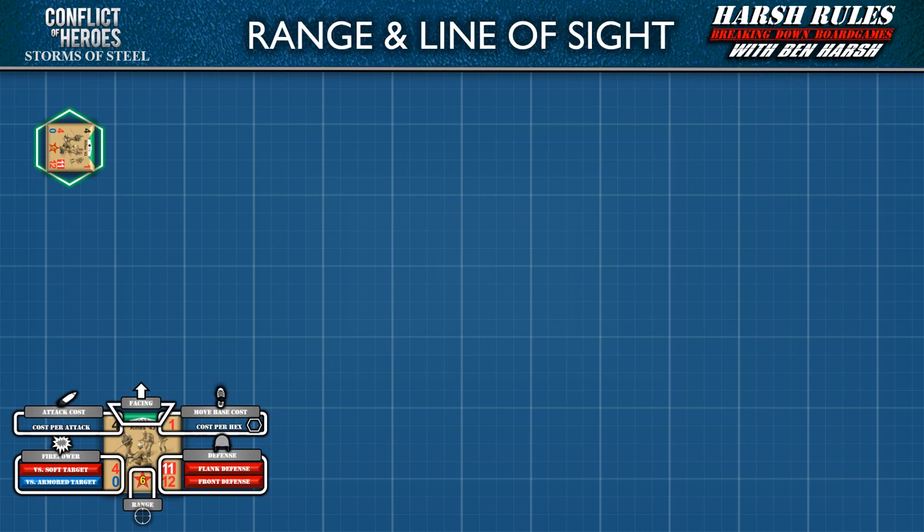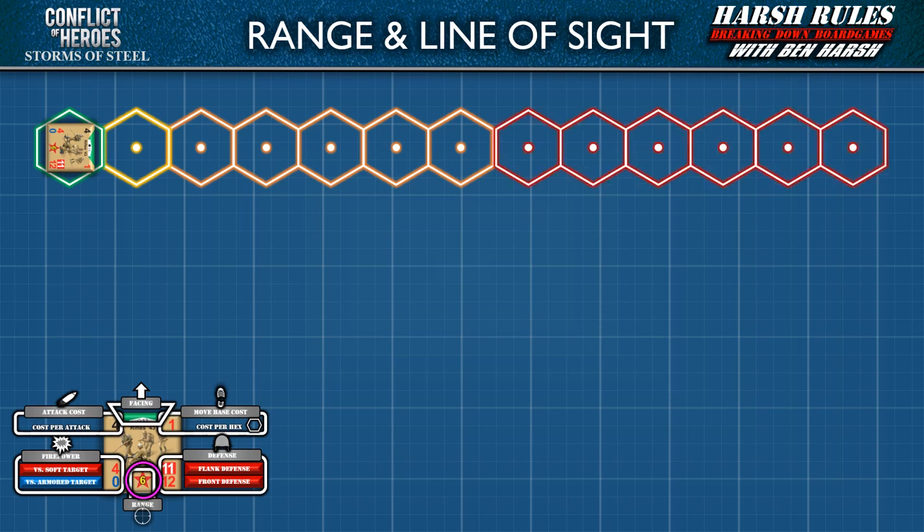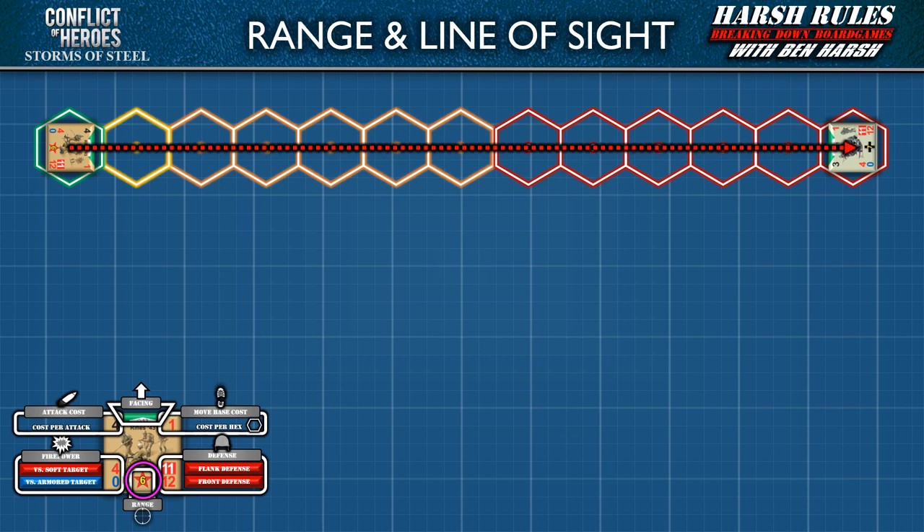The first step in initiating combat is finding a target within the unit's range. A unit's range number is in the bottom center of the counter. This stat is the number of hex spaces that a unit can attempt to hit a target at normal range. A unit's maximum range is double this amount. Range is measured from the center of the attacker's hex to the center of the target hex, with the number of hex spaces counted excluding the hex the attacker occupies.